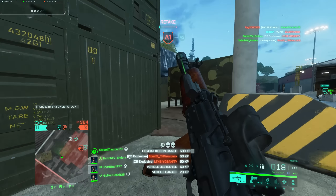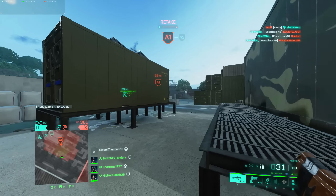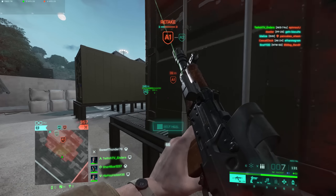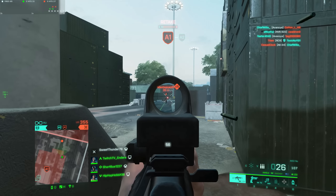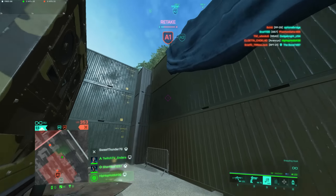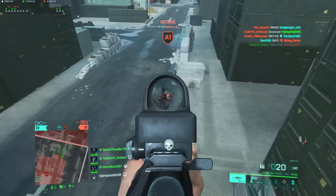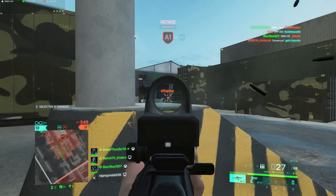Moving on to the weapons section: the M240B now has the correct headshot multiplier of 2x. Apparently whenever they port vault weapons over, they just cannot get the headshot multipliers right. In a more controversial change, sniper rifles now have a spread penalty while moving. In my opinion, this is not needed in a game like Battlefield 2042. I just don't think it's compatible with the way sniping works in this game — you need to be able to move at least a little and still be accurate, so I don't agree with this change at all.